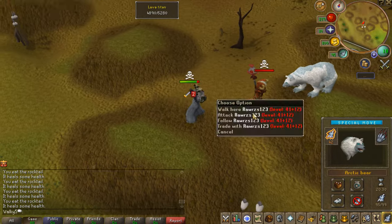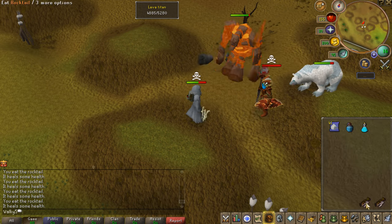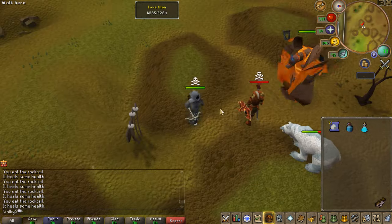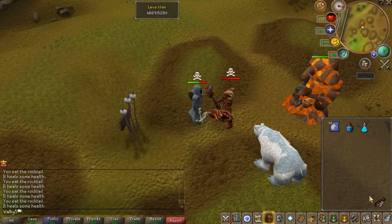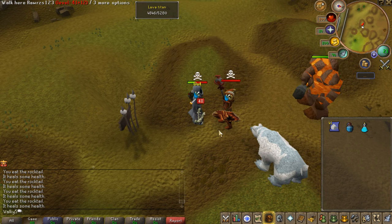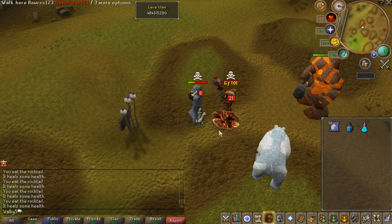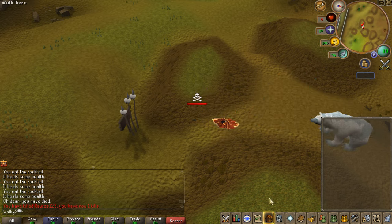After a very long fight he was at 1 HP and still tanking it like a freaking beast. I was actually at 1 HP as well. He had half an inventory of food — so this was tragic and I was freaking out. And then I freaking killed him! But we both died because the freaking Titan killed me. A ton of fun is waiting for you on Summonscape.